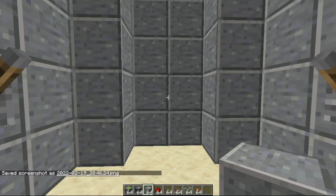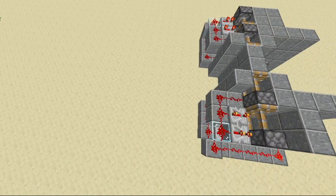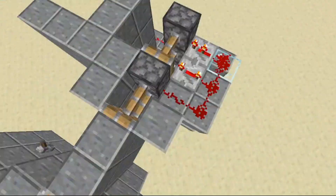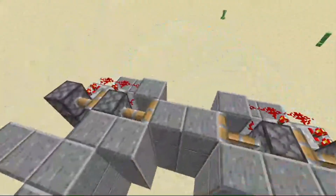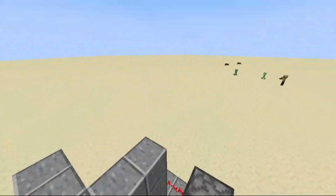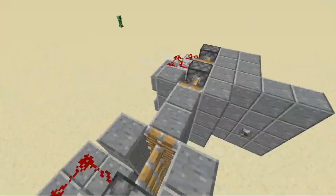So right here as you can see, this is the door. Isn't it expensive to build? Absolutely yes. Does it have a cool animation? Absolutely yes. Is it a win-win? Absolutely yes. This is a double piston extended door which is completely tileable.